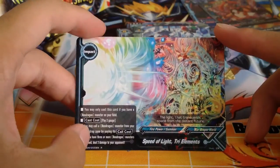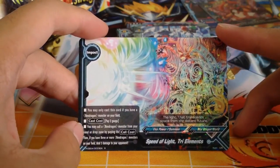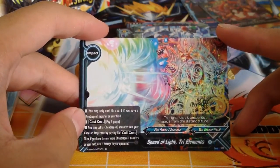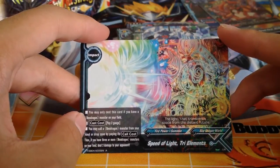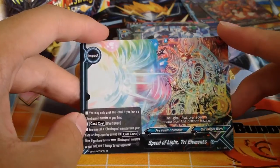Pay 2 gauge — you may only cast this card if you have a Neel Dragon monster on your field. You may call a Neel Dragon monster from your hand or drop zone by paying its core cost. Then if you have 3 or more Neel Dragon monsters on your field, deal 3 damage to your opponent. Basically it's the Deuce Brothers support.